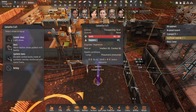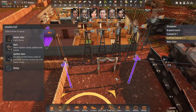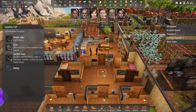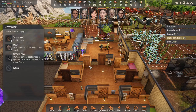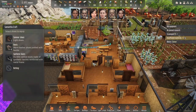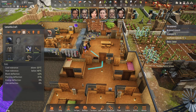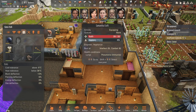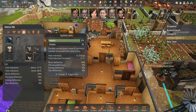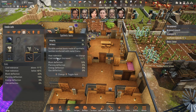Where is Samantha? My energy is great. Let Samantha get some work done. I think I'll get some boots crafted.